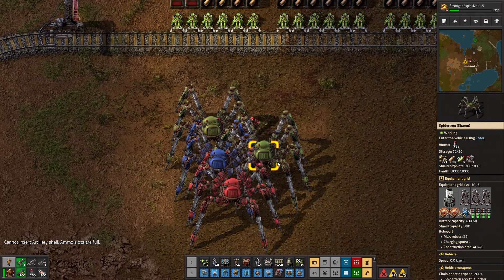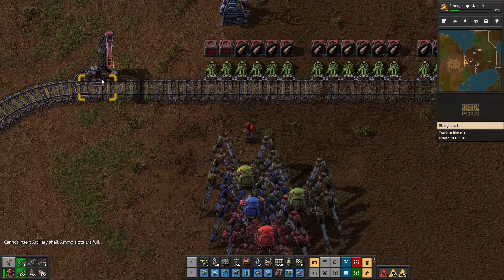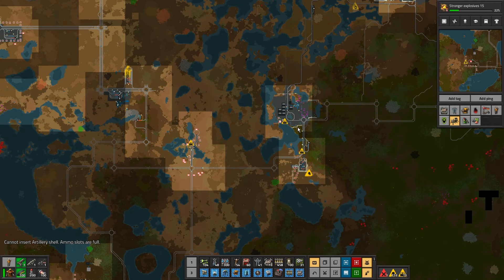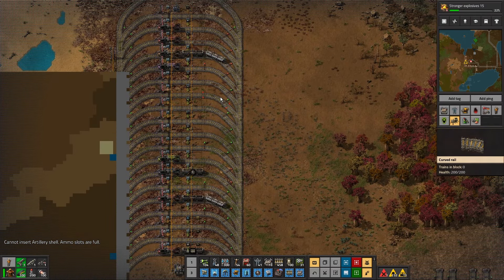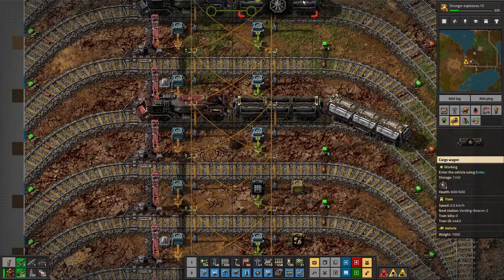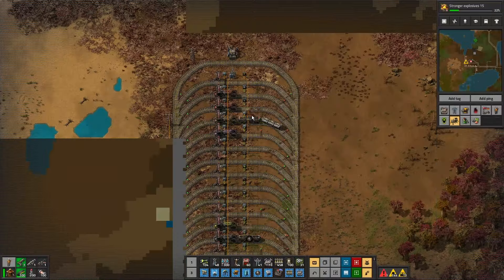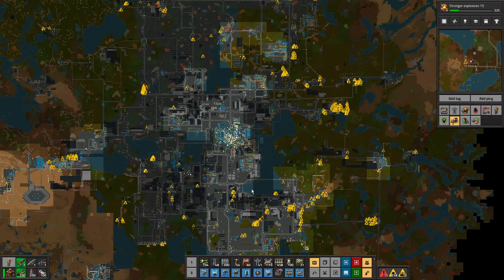Right, that's not working — we're going to go back and get some logistic bots. Now, this is the problem. Look here — the new vending machine! Does it have logistic bots? No, but the old vending machine does, but that's too far away.